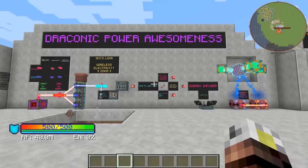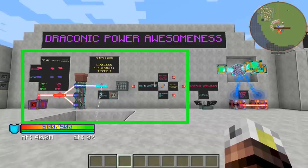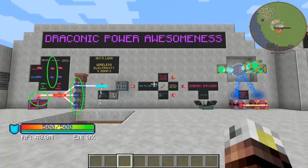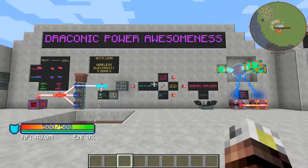Now let's talk about some Draconic Power awesomeness. Draconic Power adds a couple different power blocks into the game, including a huge multi-block structure. One of the things that it adds that are freaking awesome are these energy crystals. There are three different types, and then there's a normal and advanced version of each. There's a relay, which will relay power between the transceivers. The transceivers are put on something they are going to draw from and on something they're going to input into.